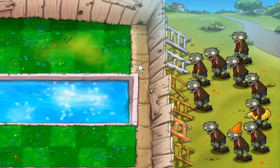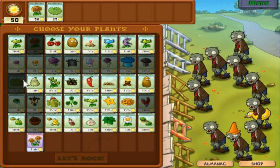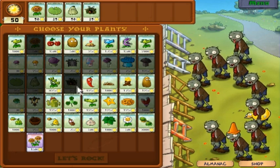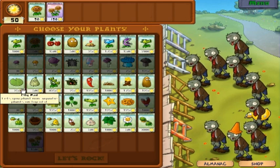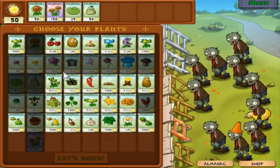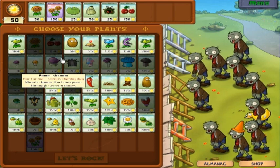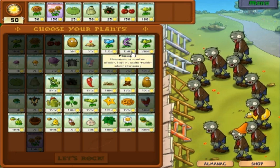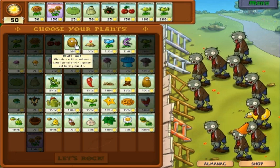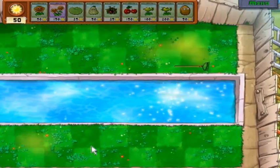So we have our pool level here and these types of zombies, so I'm going to go with the usual and also now including the lily pads because then we can plant plants on the lily pads. I also added the double sunshine again since that's incredibly useful and I'm getting to use it a little bit more now. I have pretty much my plants set up so let's just jump in.